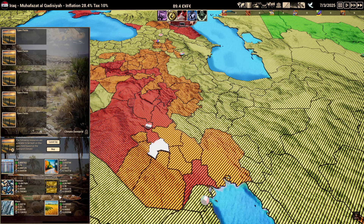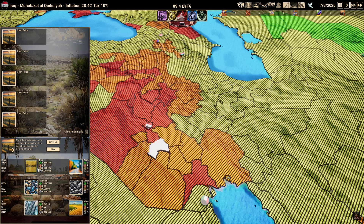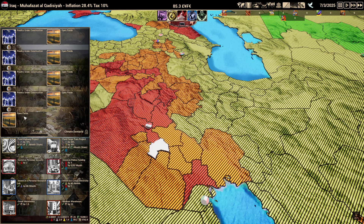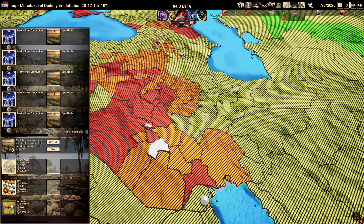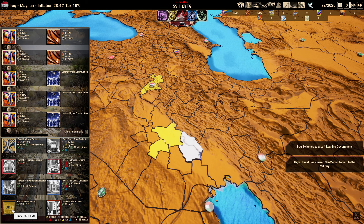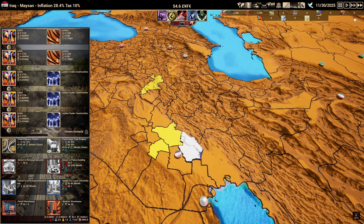We'll settle for chickens in this county since mining requires technology we have to unlock later. You want to diversify what you're selling because if you only sell one thing, you'll quickly dry up every market. I'm going to buy feathers — they turn into pillows which sell for a lot — and amino acids, which turn into something very nice once we unlock pharmaceuticals. We'll also go ahead and buy a warehouse to increase storage, since not everything grows at the same rate — cows grow really slow but wine goes really fast.